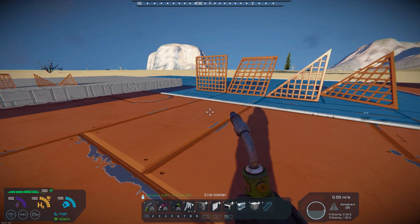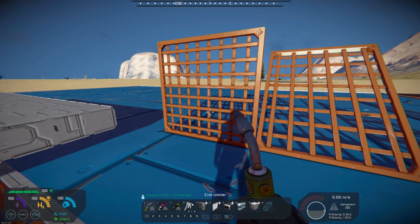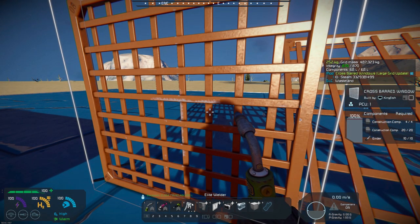It's kind of nice-looking grids — pretty basic. If we come over here, I will mention this: you do need the Wasteland DLC for this particular model. This is the large grid. You can see that it's pretty much a standard recipe for construction — 24 construction components and 10 girders.